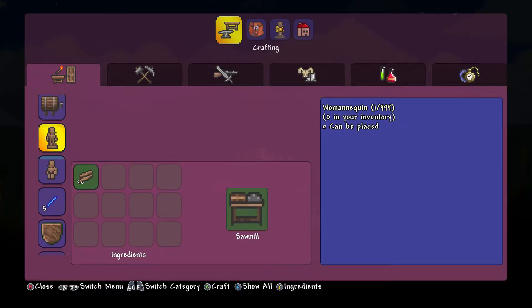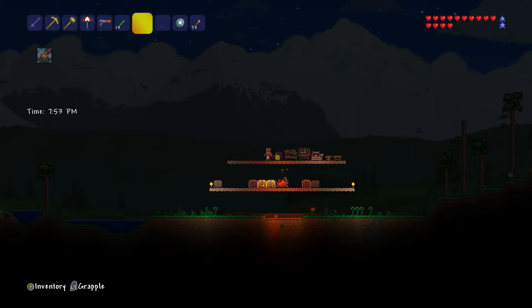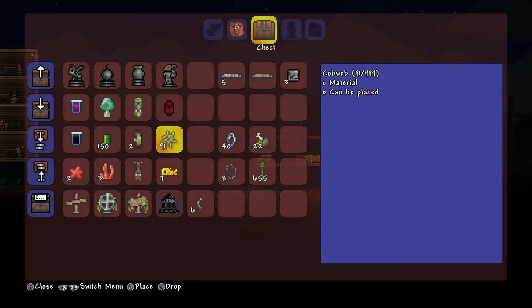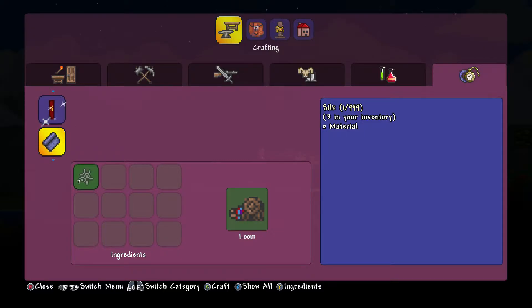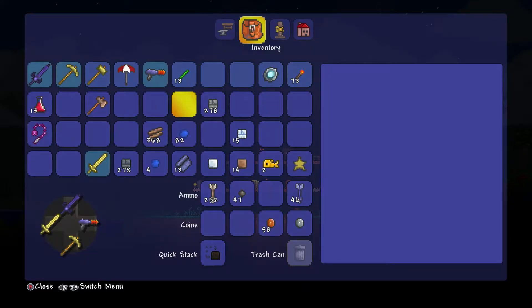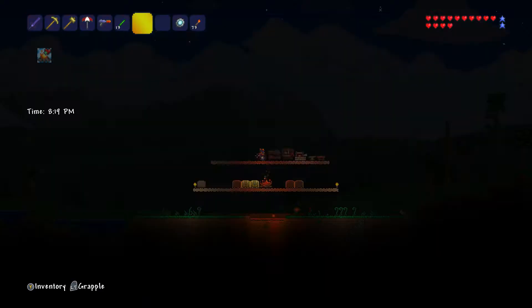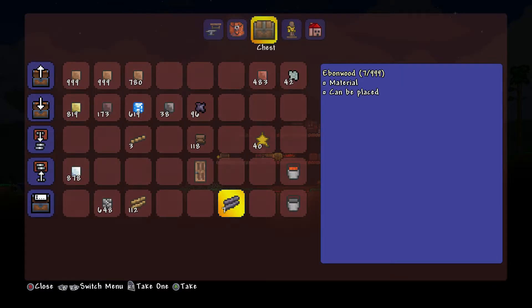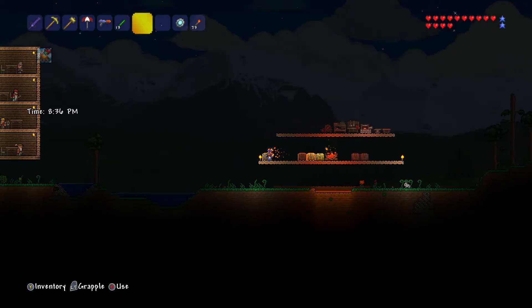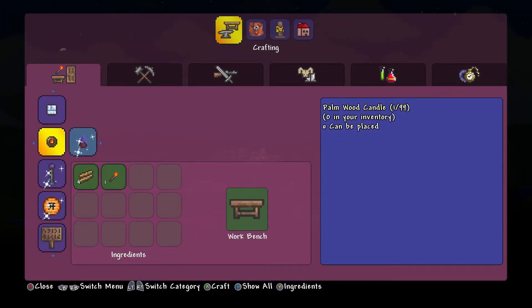I also want to build the loom, because the loom will allow me to make my bed. The cobwebs I'd mentioned in the past — that's how I will make silk. I don't remember exactly how much I need for a bed, but we'll just make it all. Let's see what kind of bed I can make — maybe palm or boreal.